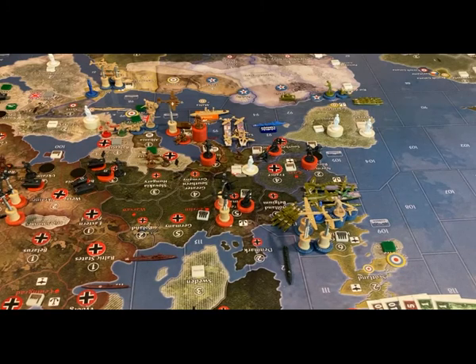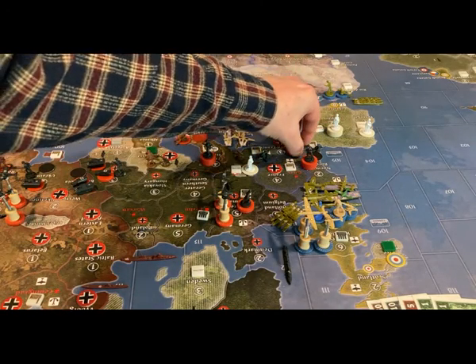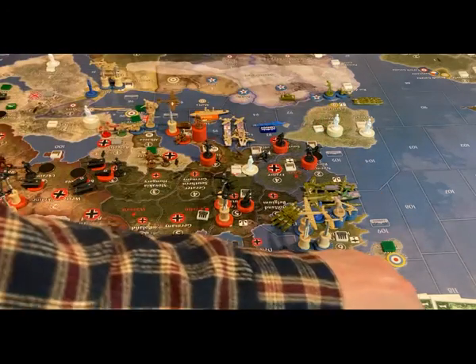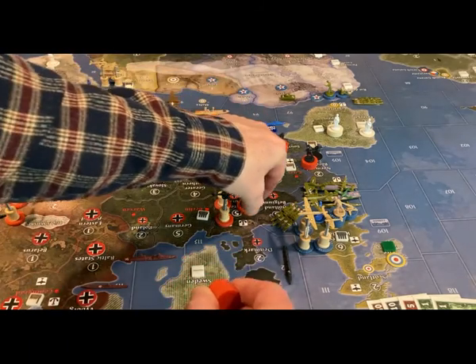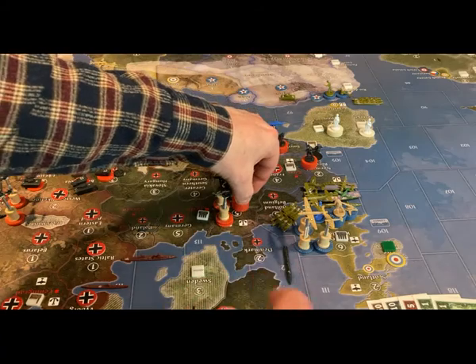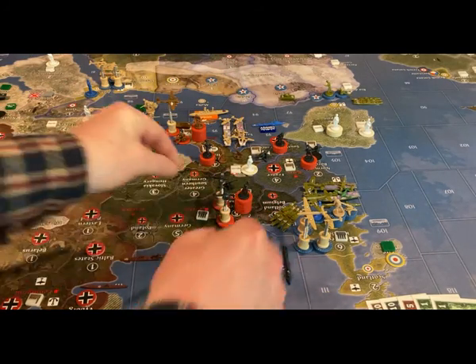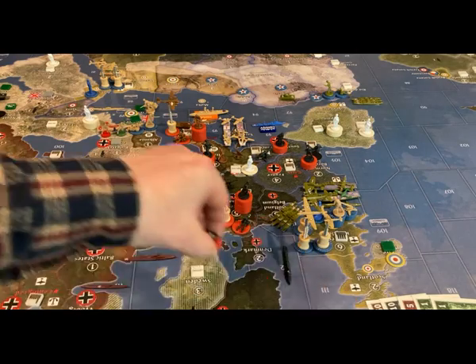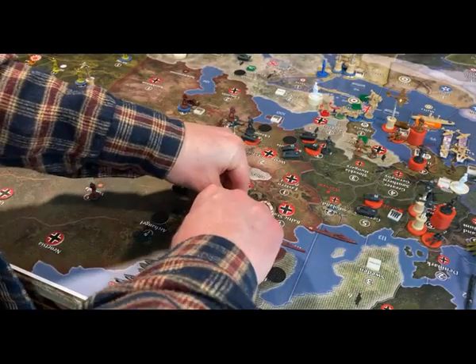Placement of new units: three infantry go to Southern France; seven infantry and two artillery go to Western Germany; three mechs and one tank go to Germany; two tanks and a mech go to Novgorod.